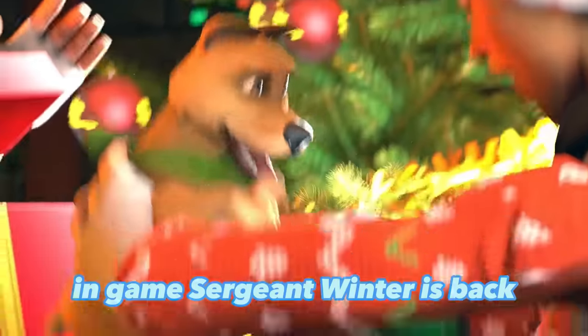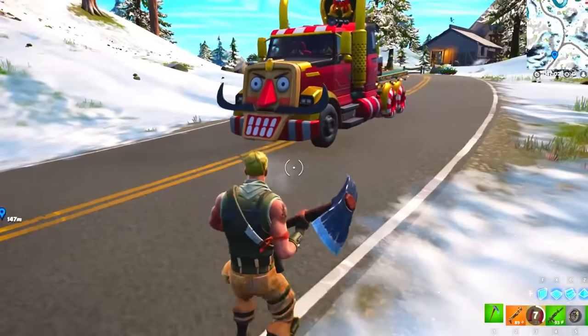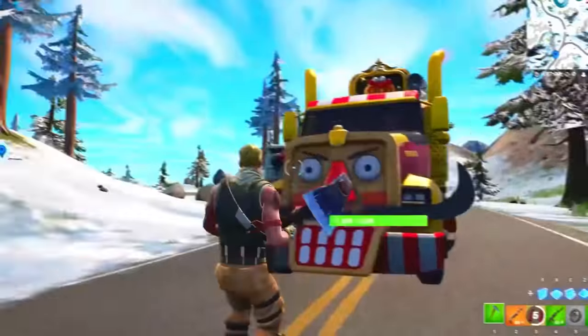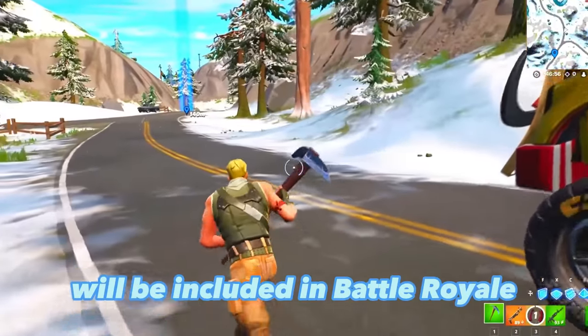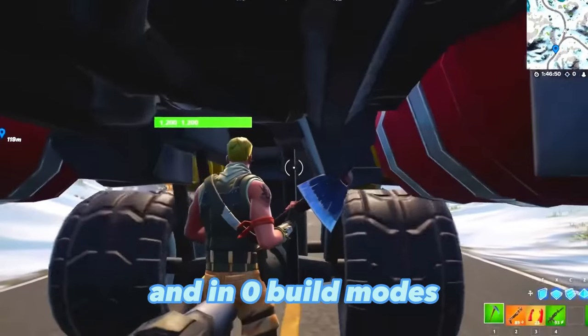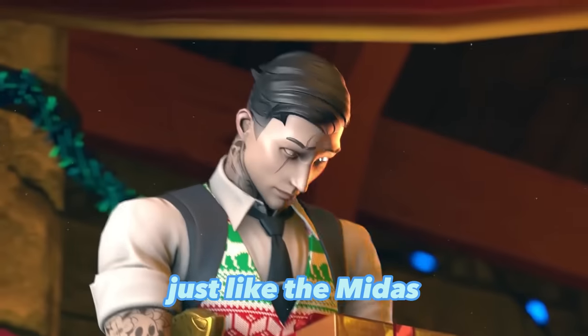In-game, Sergeant Winter is back and driving around the island on a special giant throne car. It's worth noting that these gameplay changes will be included in both Battle Royale and Zero Build modes. There's also going to be another agent added, similar to Midas.